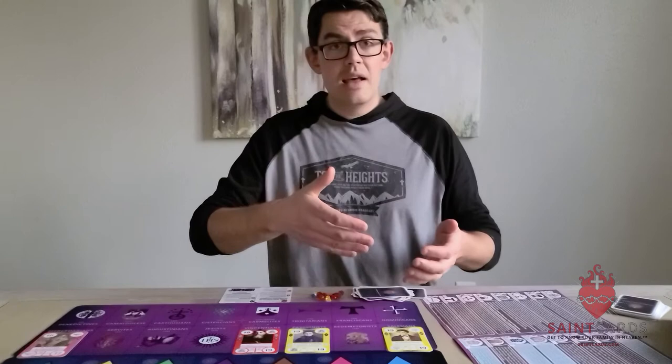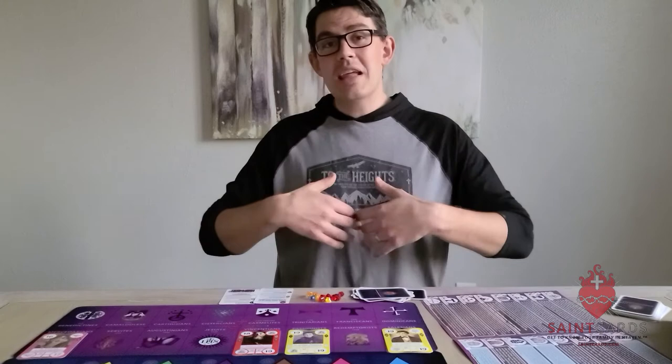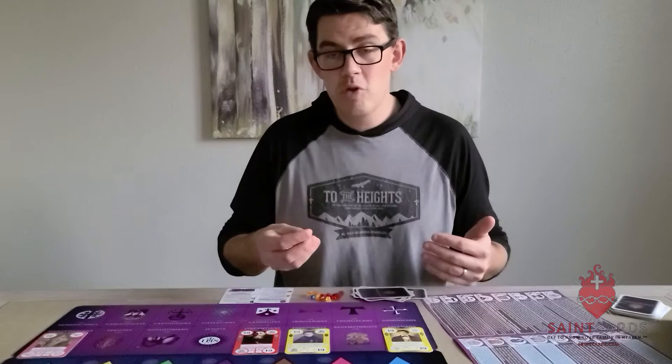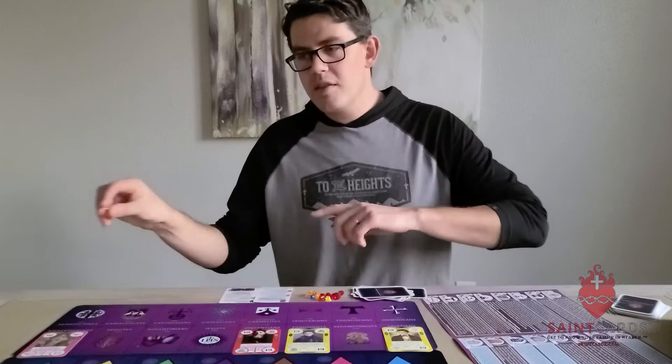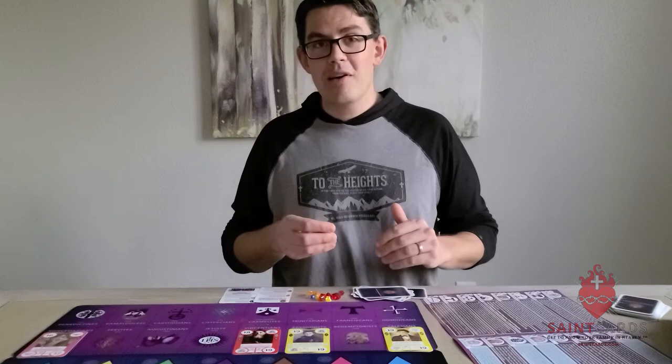You take the number of matches and double them, so I get six treasures. I'm going to take six treasures from the storehouse. Then this Salesian allows you to give away — which is of course what the order is all about: complete death to self, giving your entire life in service to God and his church. I've got six treasures. Here's the cool part: if I give all six treasure to one person, I can draw another card. Or if I decide to divvy them up — two to each player or split them differently — then I don't get to draw the card.